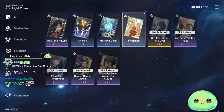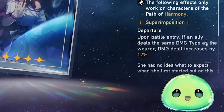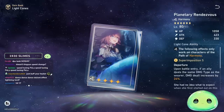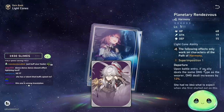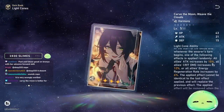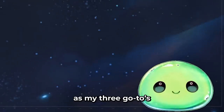Some other options to consider: Planetary Rendezvous — upon battle entry, if an ally deals the same type of damage as the wearer (Lightning), damage dealt increases by 12%, or 24% at superimpose 5. This could be a great light cone with Jinyuan, as it's perfect synergy for a Lightning team. If you have the battle pass, the Harmony battle pass light cone is also a good pick — allies can get an attack increase, crit damage, or energy regeneration rate. Harmony is one of my top three battle pass light cone picks.